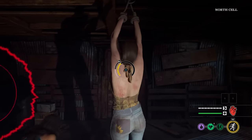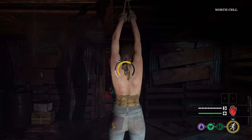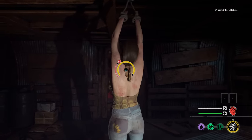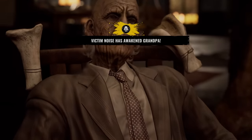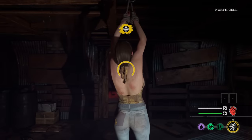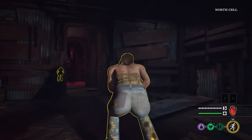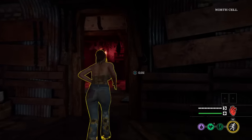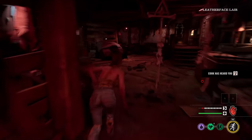All right, here we go — 50 stamina with my Level 3 ability which gives me infinite stamina, let's go! Let's get out of these restraints. Grandpa has already awoken before I even got out — how embarrassing. Hopefully we can distract the family members, maybe do the generator, run down the long hallway to freedom with my infinite stamina — that would be lovely.